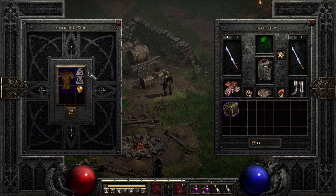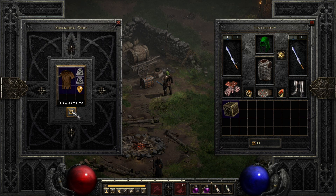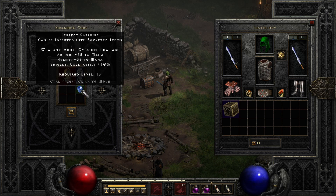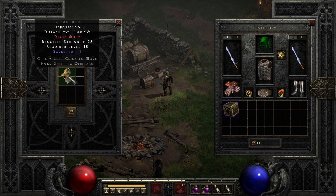This concept works for all different types of items to socket within your cube. For body armor: place a Tal rune, Thul rune, and a perfect topaz with the body armor into the cube, and transmute it for sockets ranging from one to the max open sockets for the current item level. For helms or headwear: place a Ral rune, Thul rune, and a perfect sapphire with the helm, and it will transmute randomly for between one to three open sockets depending on its current item level.